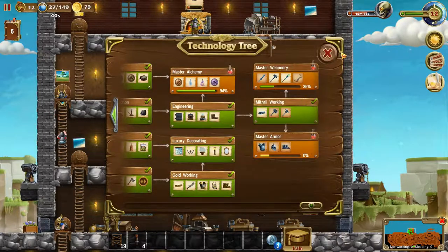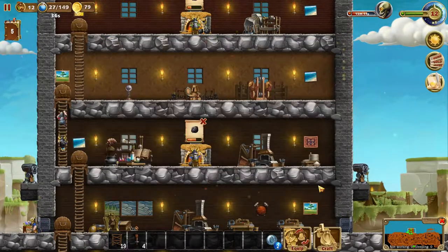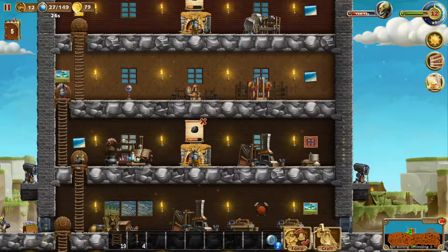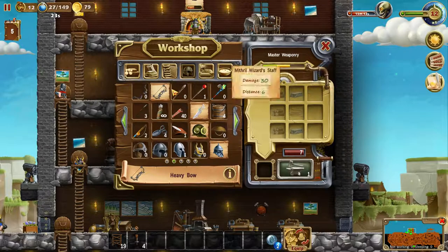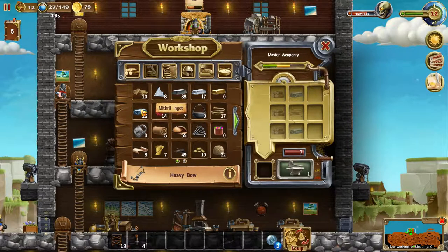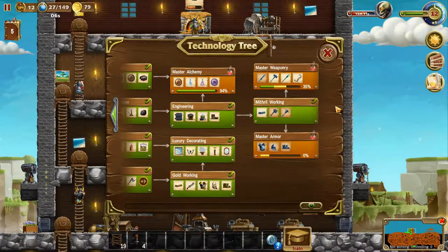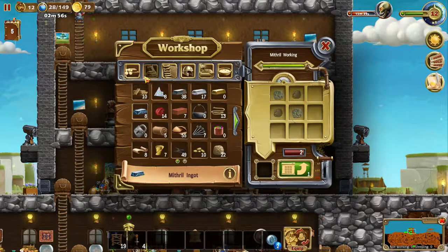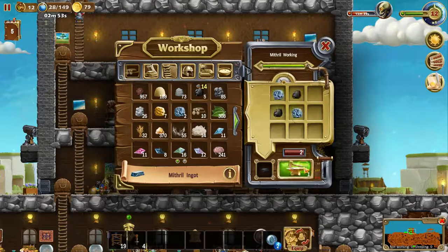How many archers do we have? One, two, three, four — four archers, so that's four bows. That's two, four, six, eight — yeah, we could do that. Rope, wood, and mithril — so four bows. One, two, three, four — perfect. So our archers and our mage are taken care of, and four of our warriors. We just need three swords once that's done.